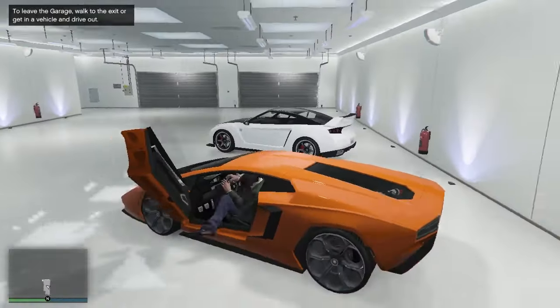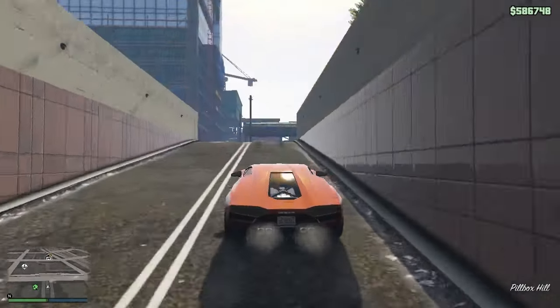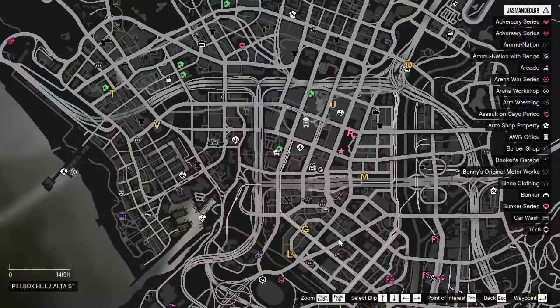You have to enter your dupe vehicle and get out of the garage. Once you're out, open your map and go to any activity.